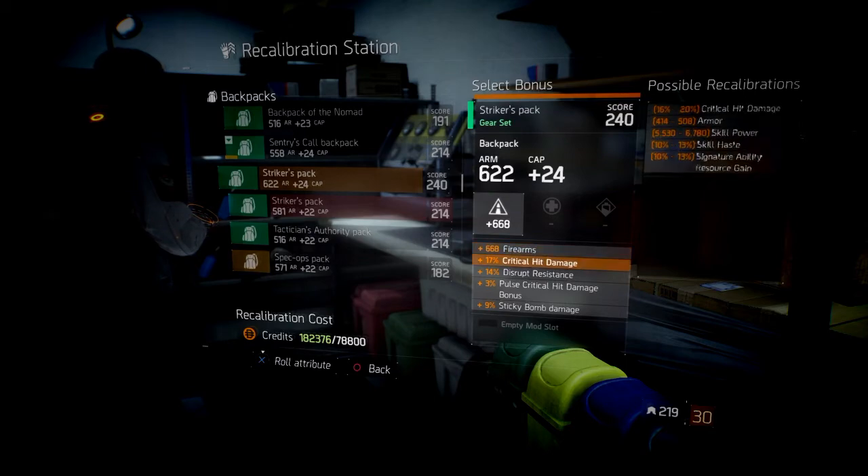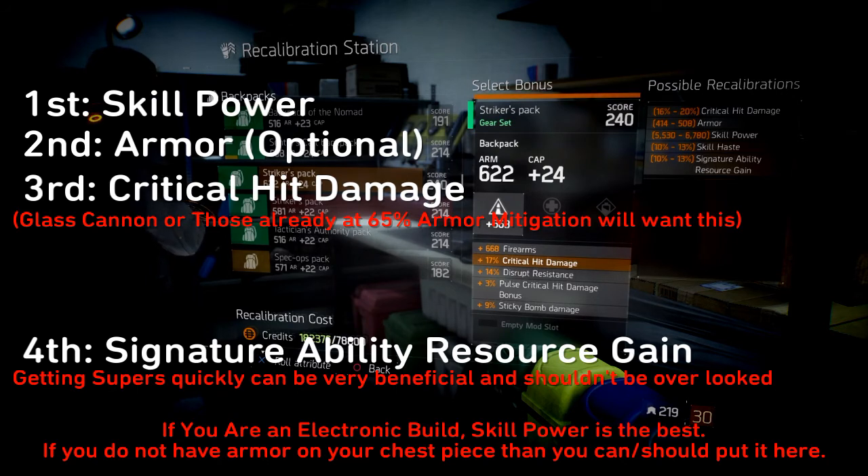First thing we have is critical hit damage, armor, skill power, skill haste, and signature ability resource gain. Critical hit damage is rather nice to have for those running high DPS, however it can be overlooked in some situations. Armor — if you have armor on your chest piece and want to put armor in your gear mod slots, that'll probably get you to 65% armor mitigation. If you don't want armor in those mod slots, go ahead and pick up armor on this backpack, and that should put you at 65% — though it can put you over 65%, so consider that. Skill power is insane if you're running an electronics build — get this skill power because it is way more significant than any gear mod slot can give you. Skill haste and signature ability resource gain are both good to have, but you can get those from other sources, so they aren't necessarily something you need right away.